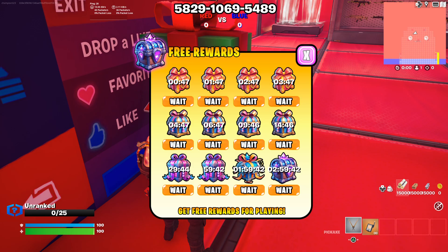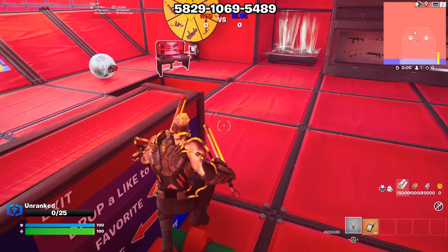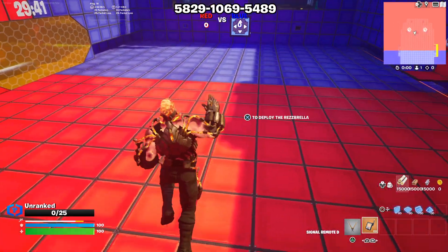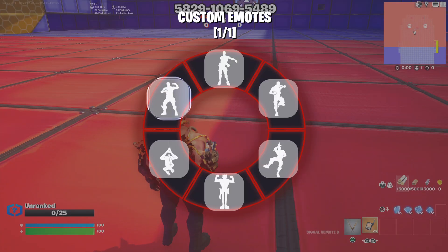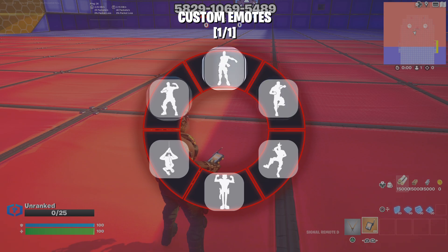I'm not sure what this is, but I'm enabling the emote remote. You click it and then you can do any emote — well, not every single emote, but these emotes available in the map.